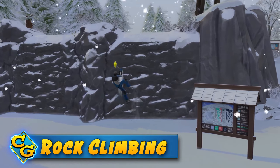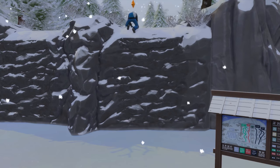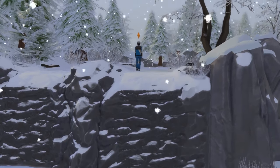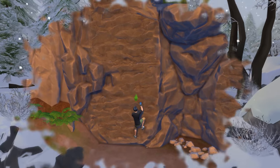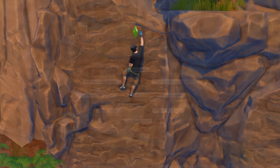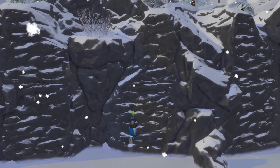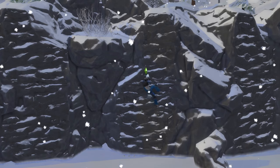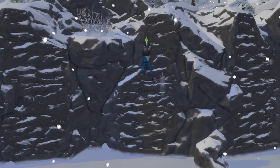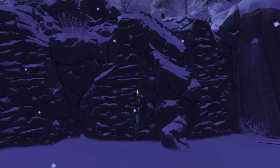Rock climbing is another new feature. This lets you scale walls, which is not entirely new given we have rock climbing walls already, but what's new here are places you can't go without climbing. The pack does let you reach a couple of spots with collectibles, but not many. One thing that bugged me: you buy snowboards and skis at the vending machine but need to use a computer to buy your climbing gear. Weather conditions, like blizzards, will impact your climbing, and you'll have mountain weather in this area whether you have Seasons or not. Being in a bad mood or having icy conditions can cause your Sim to fall, potentially to their death on the taller walls.